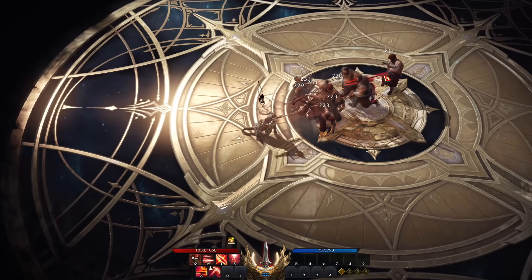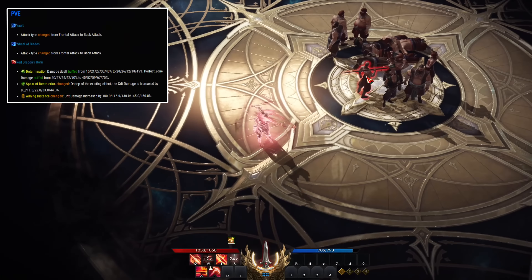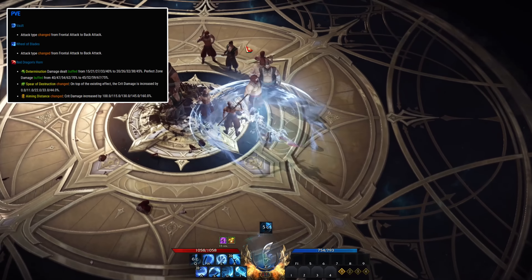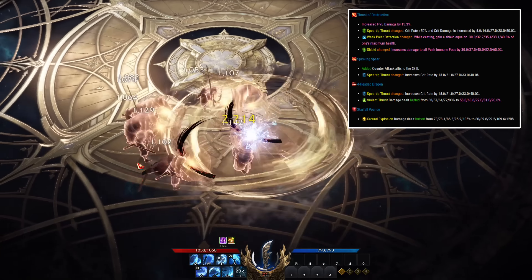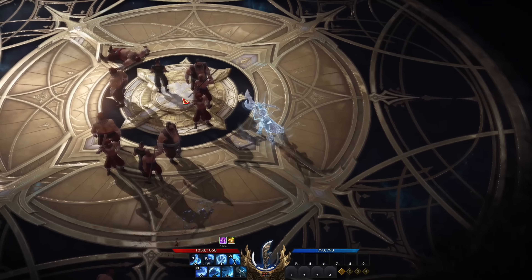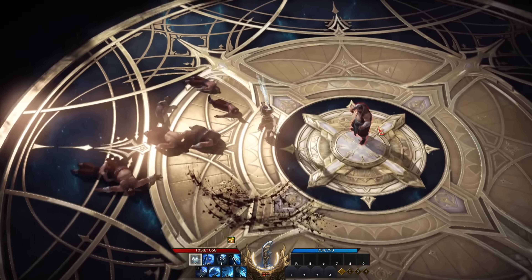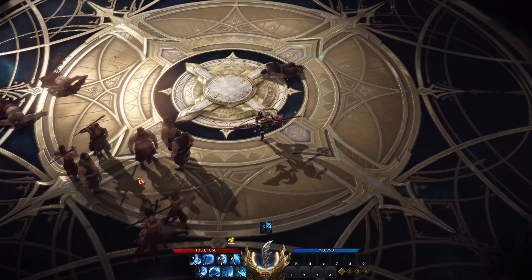Going over to the Glavier, also known as the Lance Master. Vault and Veil of Blades attack tabs got changed from frontal attack to back attack. The rest of the red skills — the main damage dealers like red dragon's horn, thrust of destruction, spiraling spear, forehead dragon, and starfall pounds — all got a nice damage buff. Overall the Glavier was slightly buffed, but I think this class should have received a much bigger change. If you use the control engraving build, basically nothing has changed.